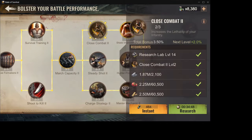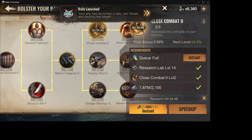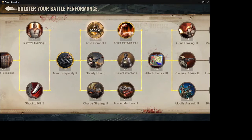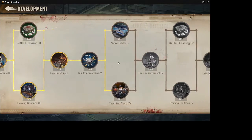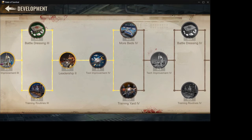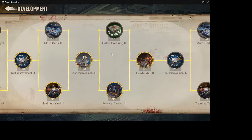I always do infantry first and get the march capacity up. In development I take everything except the battle dressing — I'll do those later. Make sure you have leadership, as leadership is what gives you the extra march launch. And this tool here will increase your building construction speed, so make sure you get these in development.